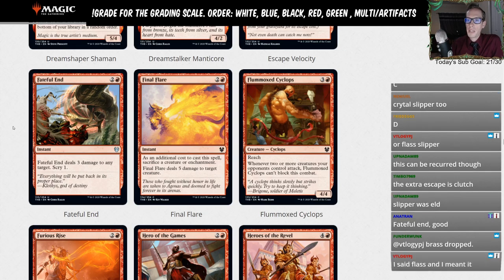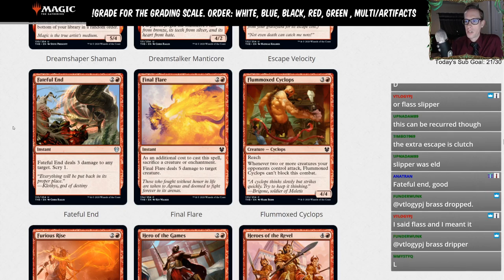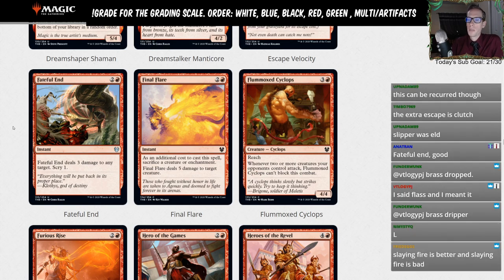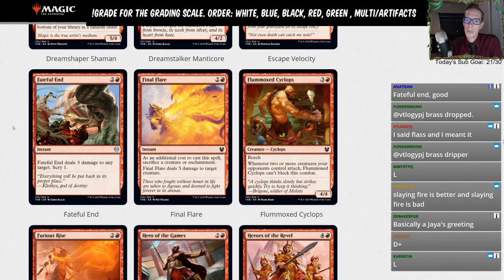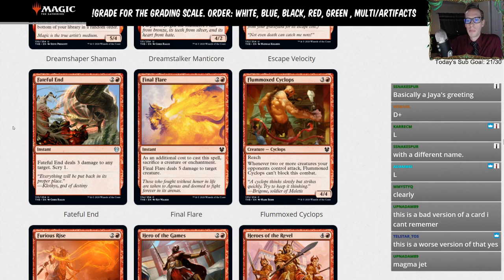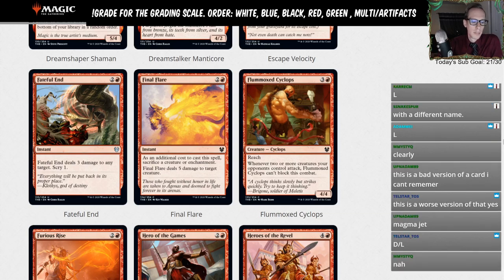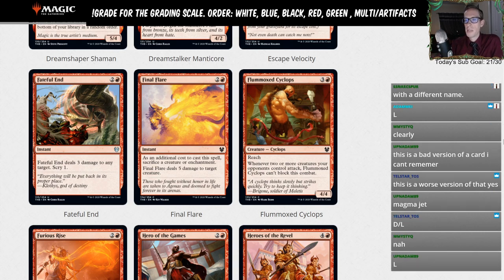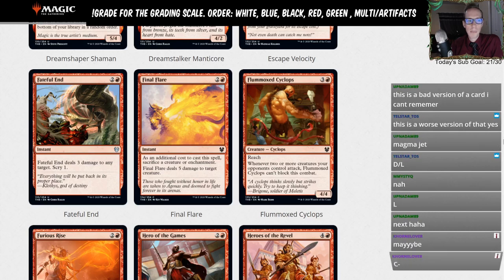Fateful End — three mana, deal three damage to any target, Scry 1. So it's Lightning Strike plus Scry 1 for an extra mana. We're not playing this in Mono Red because we'd rather play the three-mana deal-four-damage option. Are we playing this in red plus another color, like red-black or red-green? Maybe. In a red-black aggro deck that wants direct damage, we could maybe play Fateful End depending on how important the specific three-damage number is. Maybe in an Izzet deck too. Going with a D.